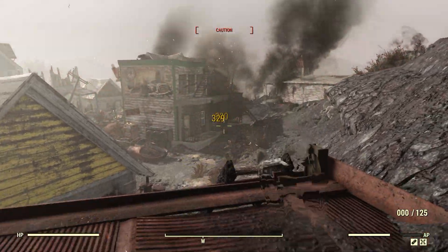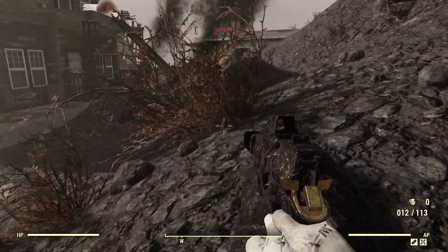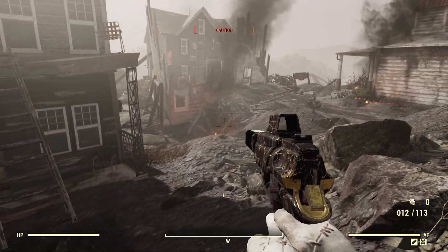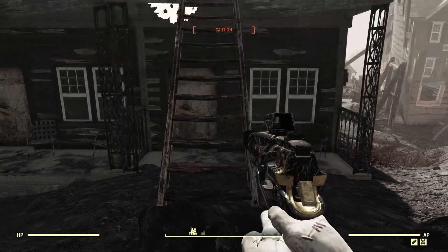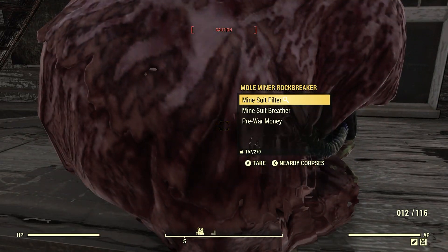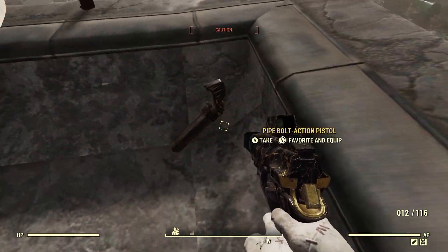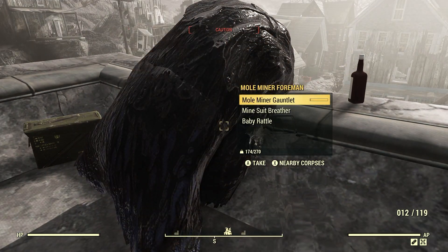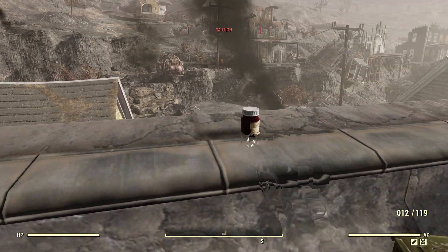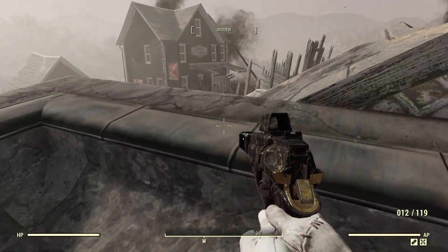I think it's usually 1,250, but it's more than that during caps aplenty weekend like this one. There are a couple of perk cards that can help. Under charisma, there's Hard Bargain — even level one or two will help. And if you have Great Mentats under aid, that's plus five charisma and better barter rates for ten minutes, giving you more caps as well.